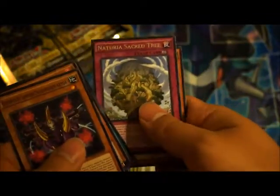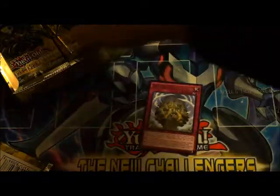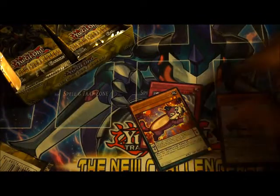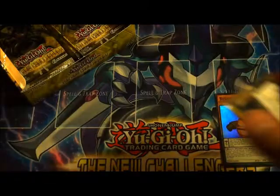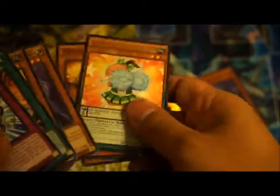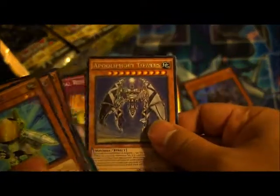Okay, so we only got the rare. We got a Rescue Hamster — all right, so first super is a Rescue Hamster. Hopefully I get an El Shadol Fusion. Okay, I got a Dark Ying Jing monster, ultra rare! Let's see what else we get. Okay, it's just a rare.